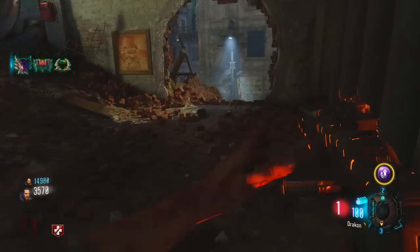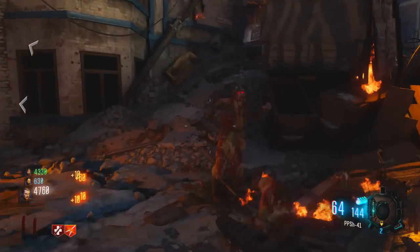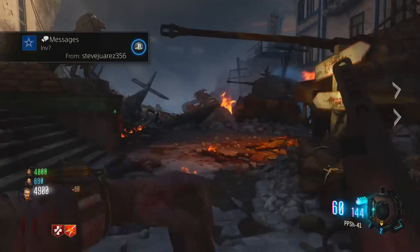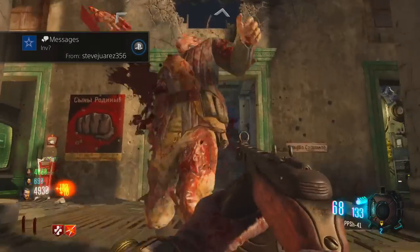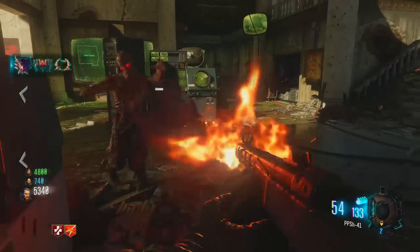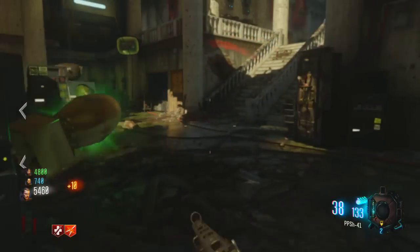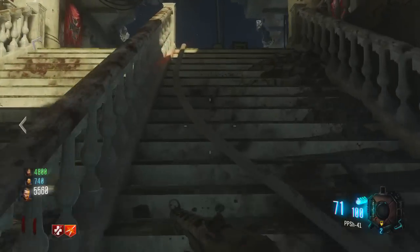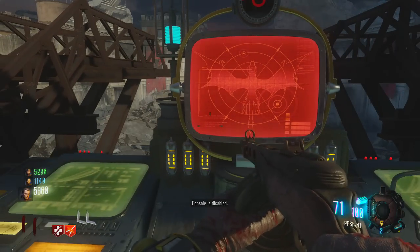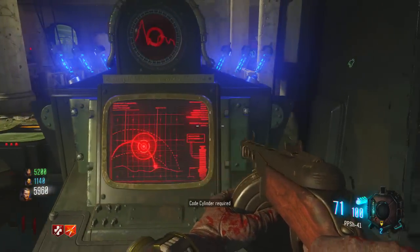Next we have at the number 5 position, the good old PPSH, which everyone loves. This gun was in World at War, it was also in Black Ops 1, and now it came back in Black Ops 3. Everyone loves this bad boy. It is an SMG, which is insane — it's an SMG with the ammo capacity of an LMG, so pretty much running around with an LMG, with the mobility and the hip-fire capability of an SMG, which is absolutely insane. So this gun is very good for training and if you want to camp, it's also very good for that.